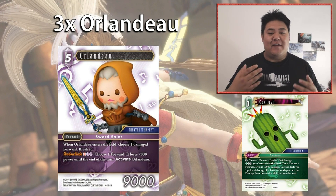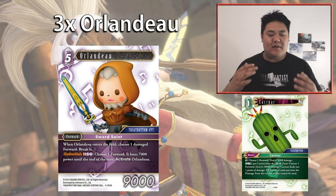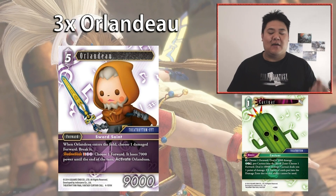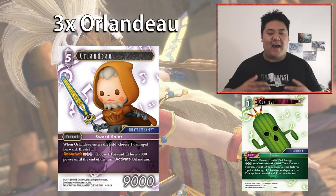Lightning sword decks didn't typically have big-size forwards, and Orlando fills that role with removal. His S ability is also strong: for double Lightning, choose one forward — it loses 7,000 power until end of turn, then activate Orlando. This is particularly good against Ice matchups since many Ice forwards are around that 7,000 power mark. You can kill their forward and reactivate Orlando to block as well, getting great two-for-one trades. Ice is popular right now because of Final Fantasy 6, so three copies is great.